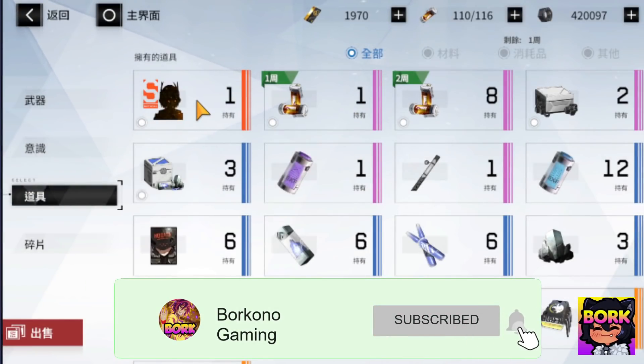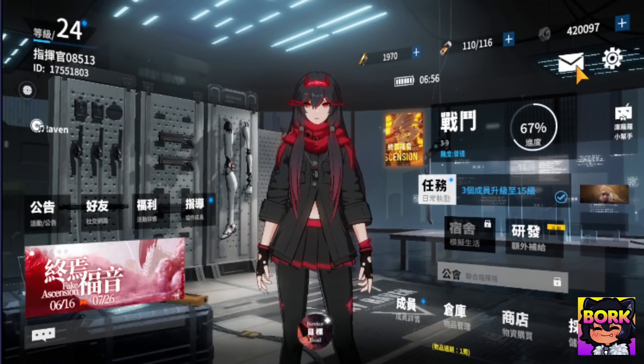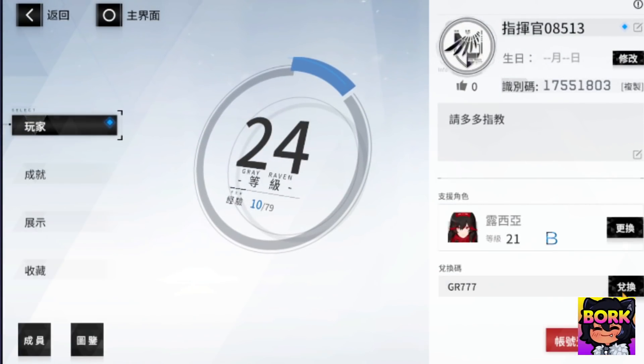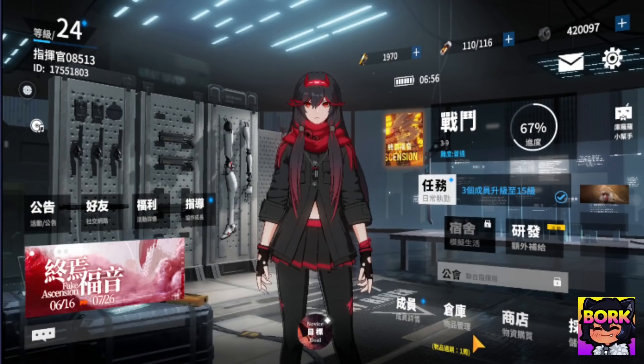First things first — if you go right here, this is where the S rank selector is probably going to be in your inventory. You can claim it either via the mail if they hand it out for free, or if you jump into the profile right here, there's a code section where you input codes and it will give you an S rank selector.